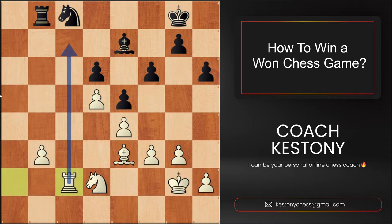Or they would play a move like Rook c2, try to invade to the 7th rank and cause damage over there. Let's learn from Akiba Rubinstein instead.